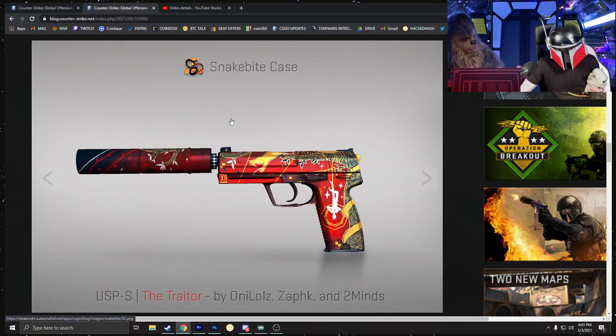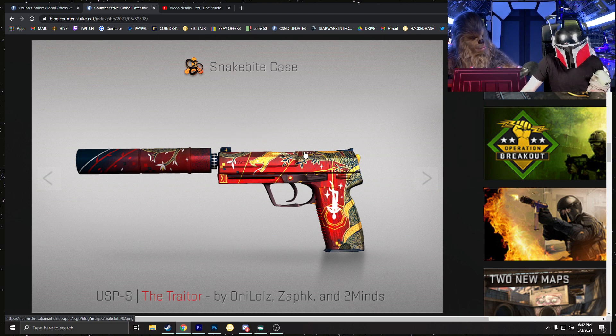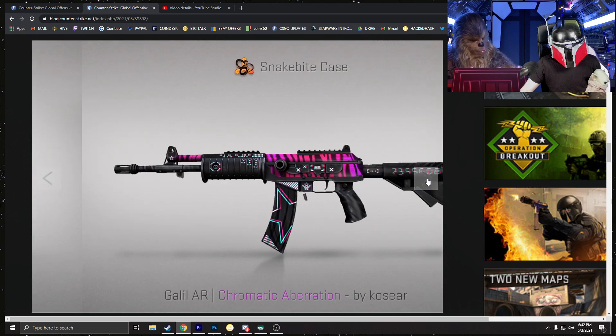Next up is the other red — the USP-S Traitor. This is probably going to be the highest-tier skin in the case, but it's likely going to drop in price significantly. I don't think this case is going to be unboxed a lot because the skins are so underwhelming. The gun looks kind of meh — I've reviewed it in a past workshop video and it just doesn't hit. We already have the Kill Confirmed as another red USP-S, among others.